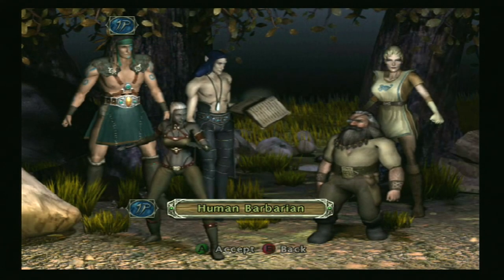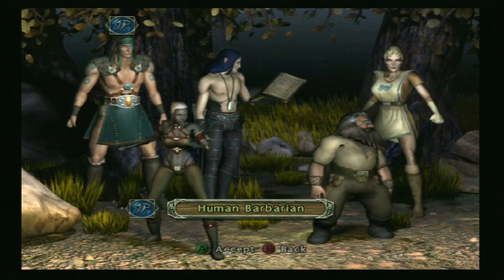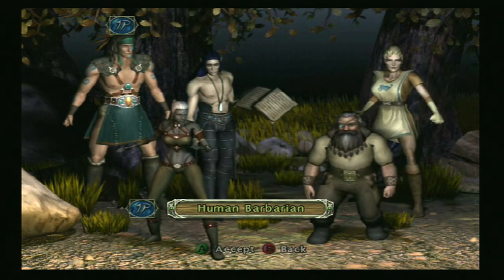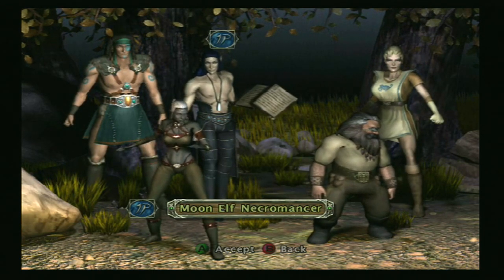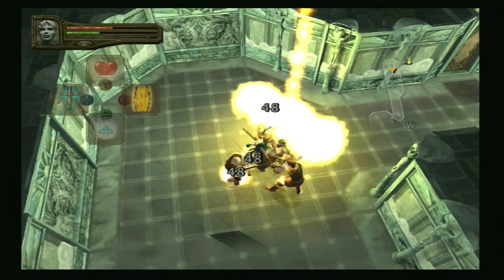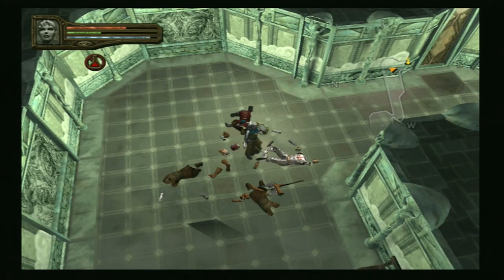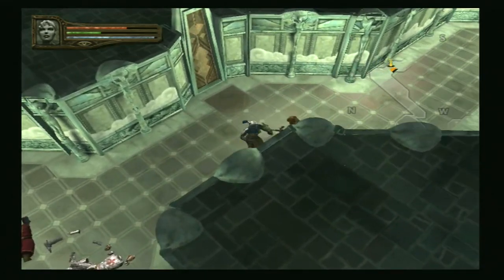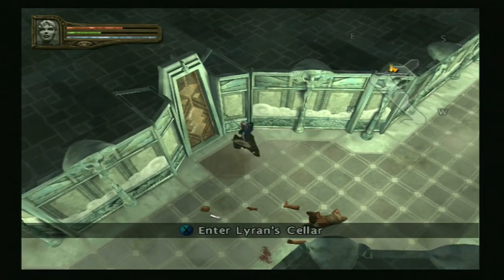The cast of five characters includes Dorn, the human barbarian; Hydra, a drow monk; Sauron, a moon elf necromancer; Borodor, a dwarven rogue; and Alessia, the human cleric, who I chose for this review. Each character has their own style of combat, as well as traits and spells that they can use that level up and get stronger with enough experience gained, like Alessia being able to heal and turn away the dead with her cleric abilities.